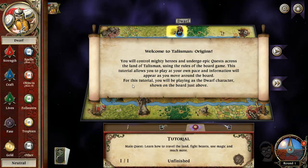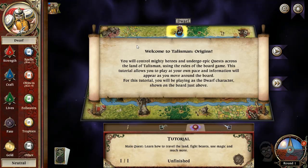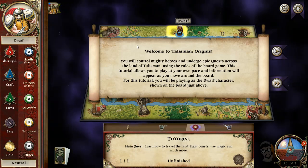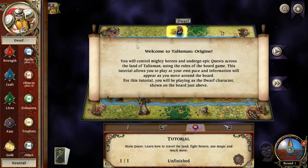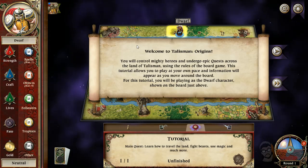The board — oh, this board is sick. I'm going to play as if you guys have never ever seen the game before, so you can get a sneak peek at it — and a refresher for me. It's actually been maybe two years since I've played this game. Welcome to Talisman Origins. You will control mighty heroes that undergo epic quests across the land of Talisman using the rules of the board game.